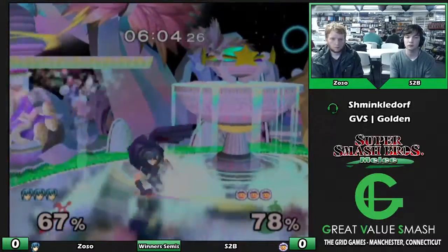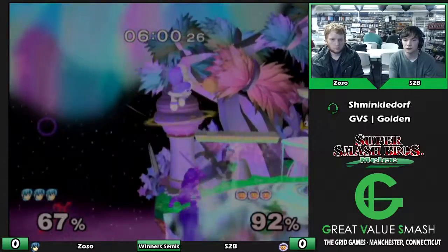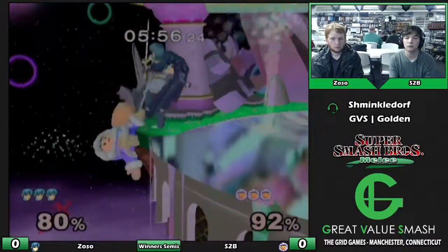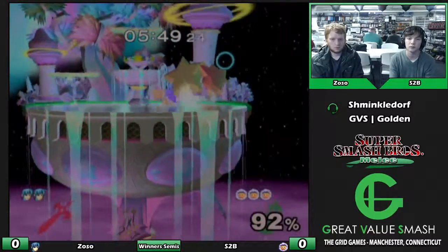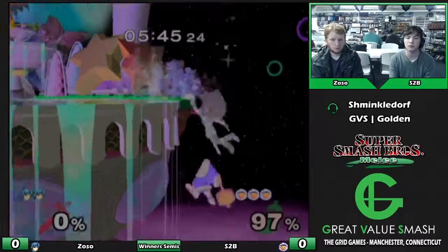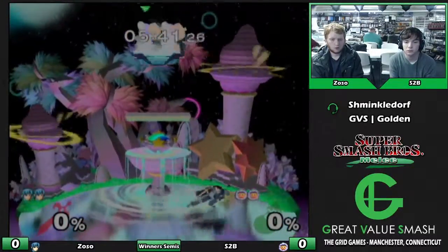Ordair is very good at hitting one but not hitting the other. S2B is having a pretty solid recovery game here - that was impressive, he turns this one around. The last time Zoso threatened Shield Breaker on ledge, S2B just drifted out. This time he faced it head on, but there we go - that was a really slick edge hog.